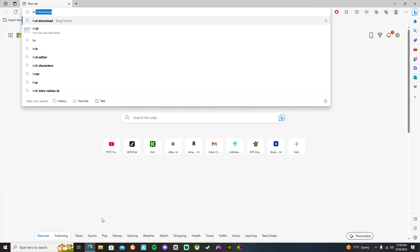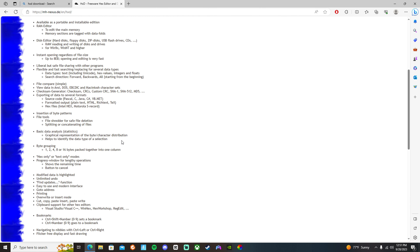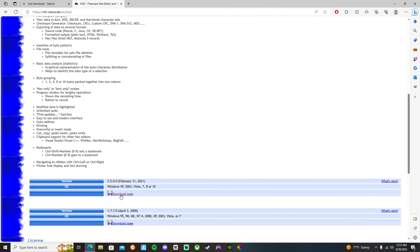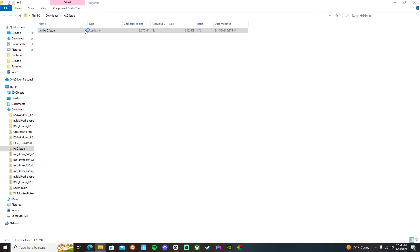First, go to your browser and type in HxD download — it should be this specific one. Go there, then scroll down to find the download button. Select your language; I'm going to pick English. Click right here and then it should open up.